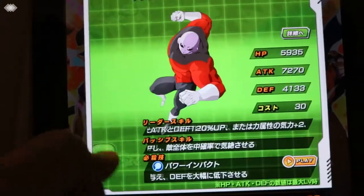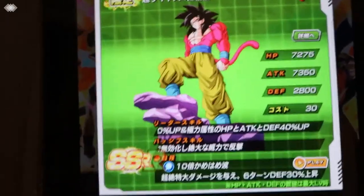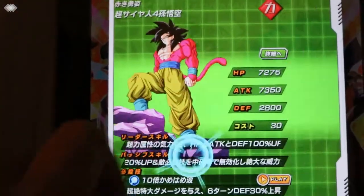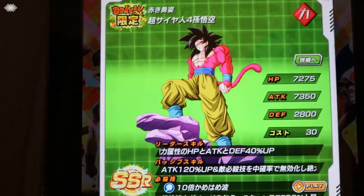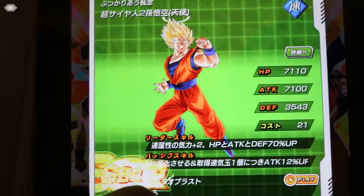You can also use the other characters that are awakening as well: Ultra Instinct, Jiren, Golden Freezer, and the old Super Saiyan 4 Goku, who is apparently very good with the new Vegeta — they link really well. And the Goku links really well with the old Vegeta too.